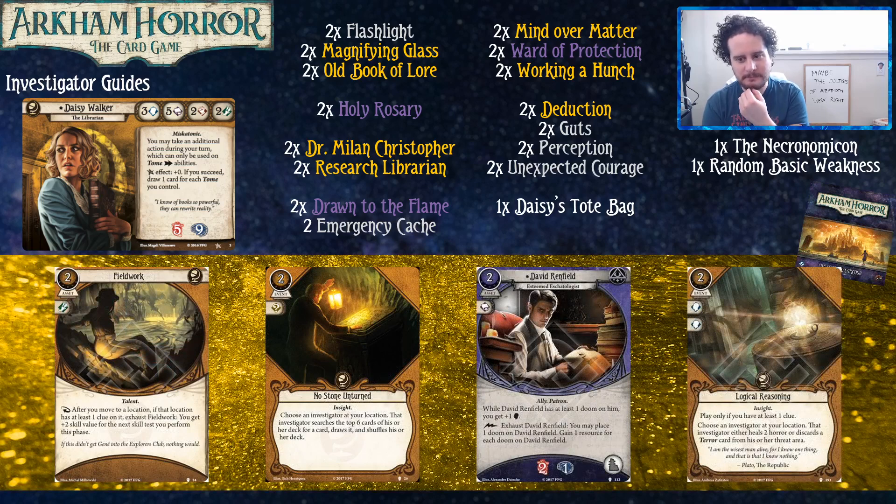We're on the Path of Carcosa. Fieldwork — it doesn't seem like you'll get a lot of value out of it, but you'll get some good work out of fieldwork. That's a card I really brushed off until I saw Brynn playing Ursula with it, and it was very good. No Stone Unturned helps you search through your deck for consistency — and it helps other people too. David Renfield is a great resource engine and he dies easily. For a Daisy deck you usually want your allies to be giving you a plus to intellect, but Daisy can get by without that because she has five intellect base.